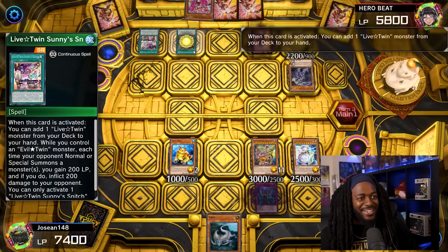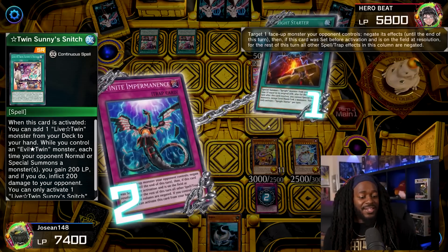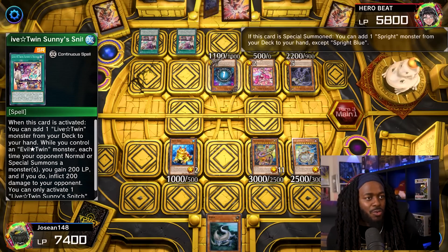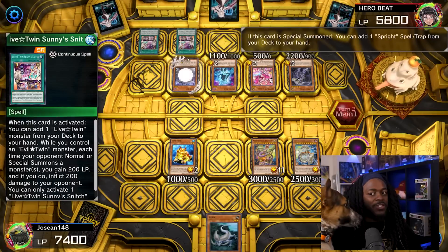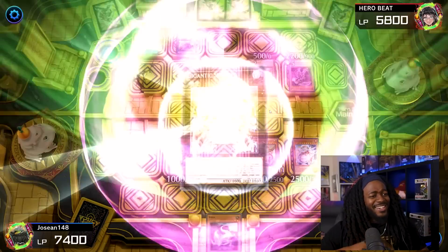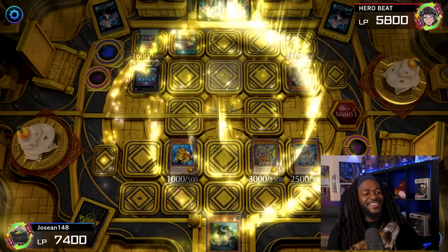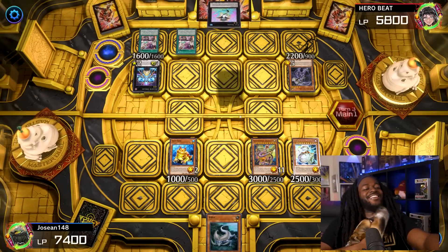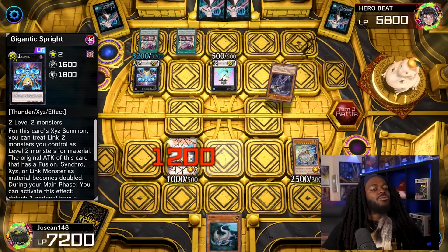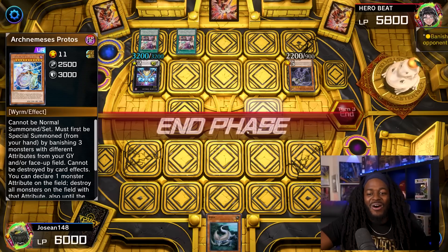Hero Beat activates another Sunny Snitch, going into Kisa Kill. Kisa Kill can't summon from the deck since it's not the only monster, so it gets rid of the Sprite Starter. He special summons Sprite Blue, which adds Sprite Jet. He special summons Sprite Jet, which adds Sprite Smasher. He XYZ summons into Gigantic Sprite, using its effect to special summon Live Twin Leela. He XYZ summons Cat Shark, which doubles Gigantic Sprite's attack. He attacks over Arch Nemesis Escados and the Smart Bone, then activates Sprite Smasher to banish the Sprite Starter.